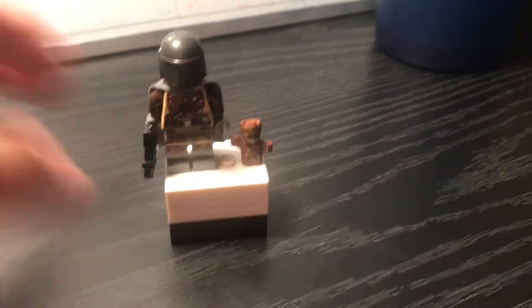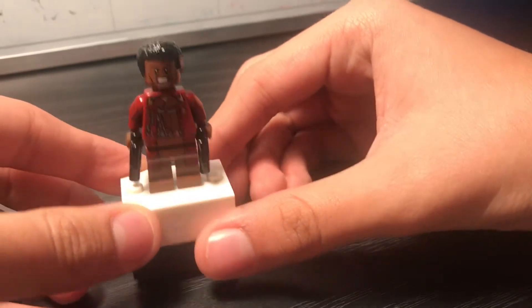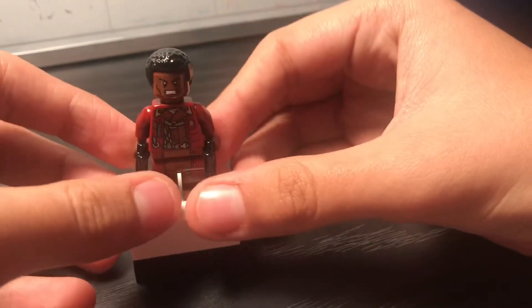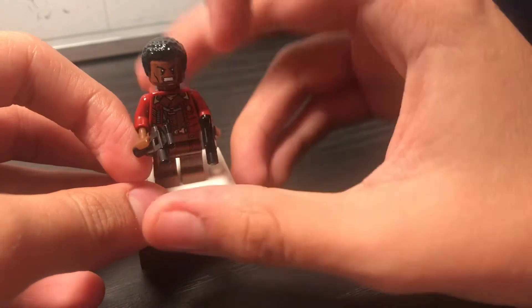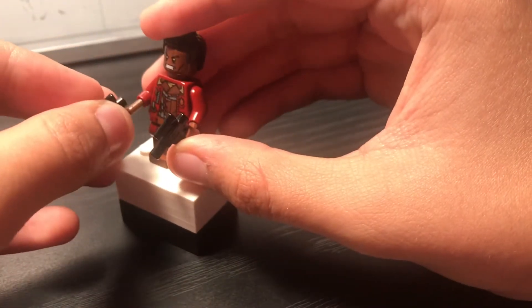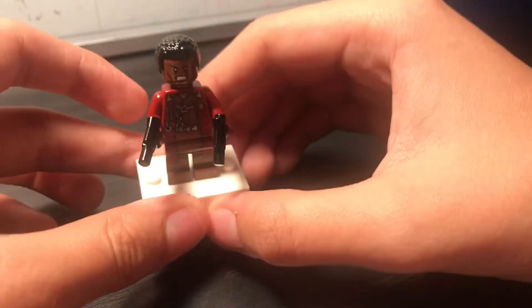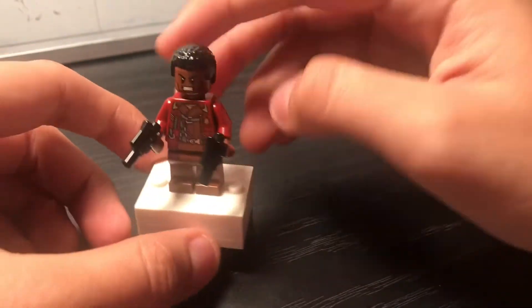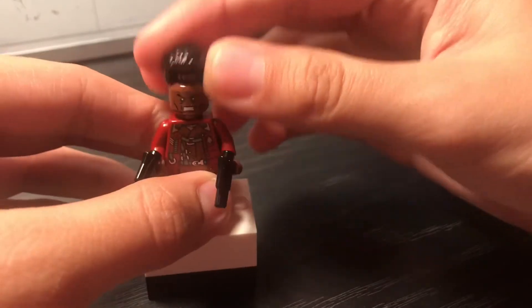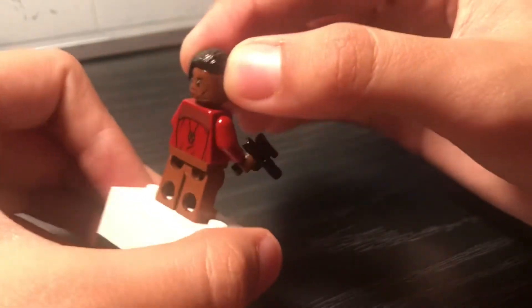Here is Greef Karga — this is a full custom. I gave him Yondu's torso, dark brown hands, and two blaster crystals. I gave him Rhodey's face from Iron Man 3 and Falcon's hair. He has two expressions: a mad face and a serious face, so I think it works good.